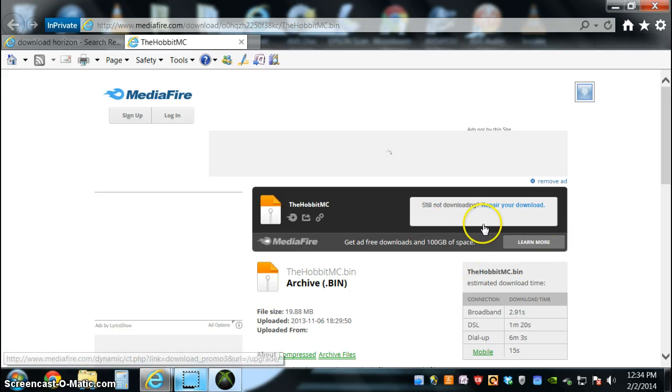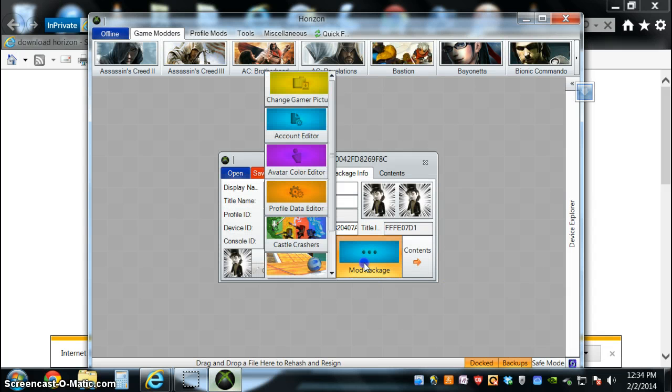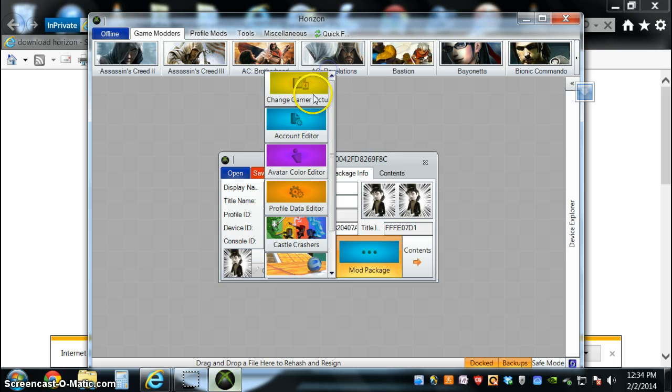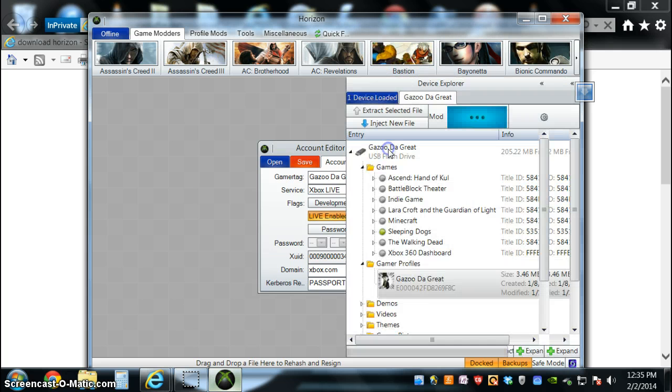I don't understand why this is downloading. What else can you do in here? Oh yeah, you can also make backgrounds. Go here to mod package and go to account editor. You can change your gamer tag and your service, but I wouldn't advise doing this due to the fact that you could get seriously banned from Xbox. So I wouldn't advise messing with this.